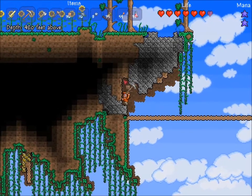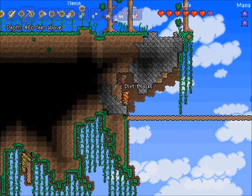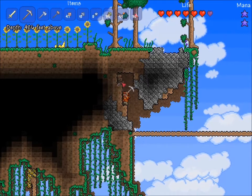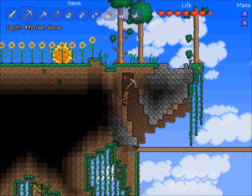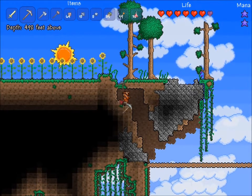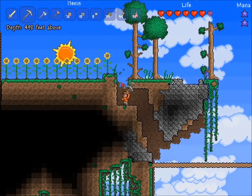A Magic Mirror would still be nice. This island's got sunflowers on it. Sunflowers are apparently really nice to have if you're fighting corruption. Though as I'm not fighting corruption right now, I don't care at all about them, I guess. They're also nice to make your lawn look nice.